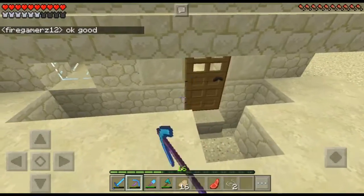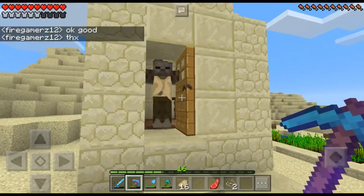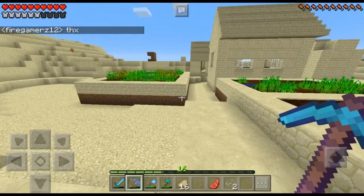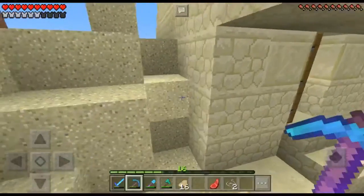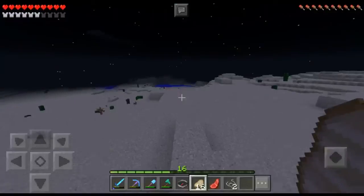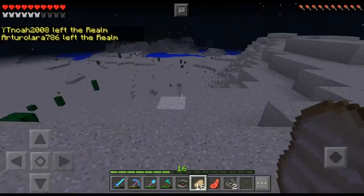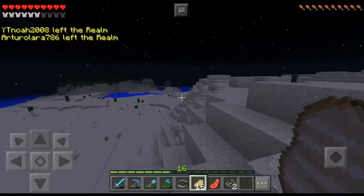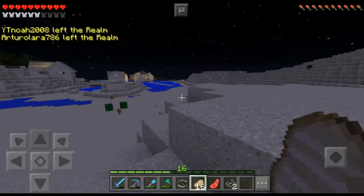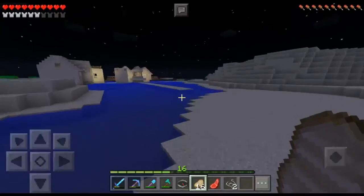I know some people can offer enchanted tools — that'd be pretty cool. When I find another villager I will guess. We need to find another villager like ASAP because I can't wait. Found a village! I don't think this one's been found because I've literally just gone into the middle of a desert.